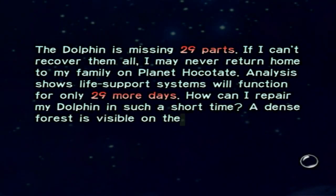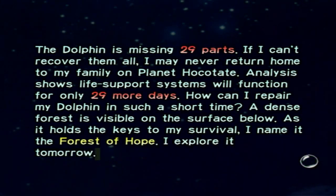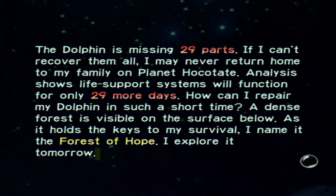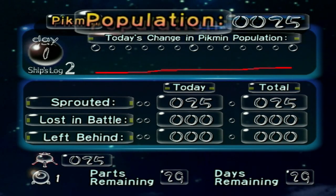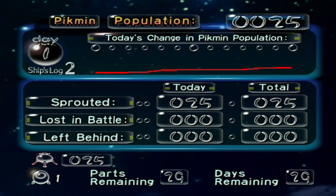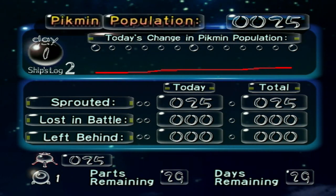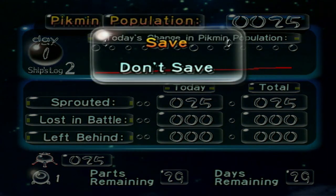Day one since impact — 29 more days. How can I repair my dolphin in such short time? A dense forest is visible on the surface below. As it holds the keys to my survival, I name it the Forest of Hope. I explore it tomorrow. And here are our stats for today — overall, a steady growth, but our adventure is just beginning. So let's save.